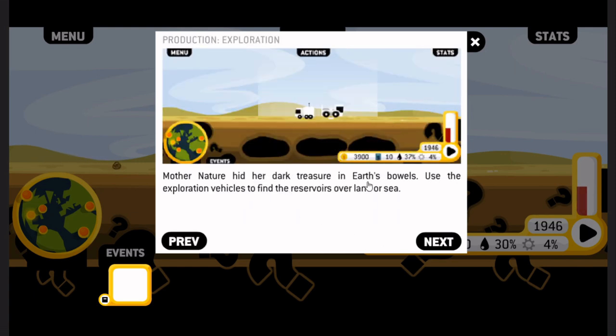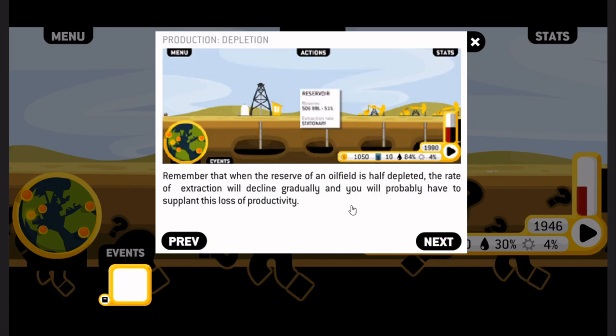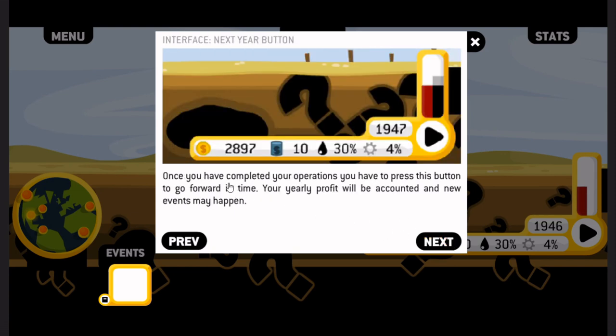Mother Nature hid her dark treasure in Earth's bowels. Use the exploration vehicles to find the reservoirs over land or sea. Found a deposit? Deploy a small well, a normal well, or a platform, making sure that the drill line hits the oil field and starts the extraction. Remember that when the reserve of an oil field is half depleted, the rate of extraction will decline gradually. Once you've completed your operations, press this button to go forward in time. Your yearly profit will be accounted and new events may happen.